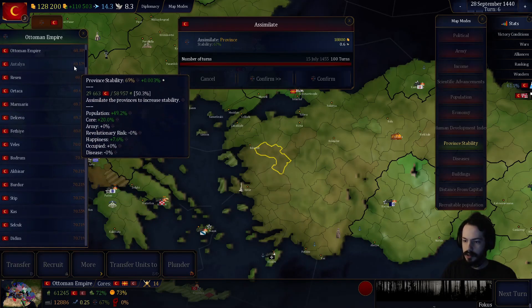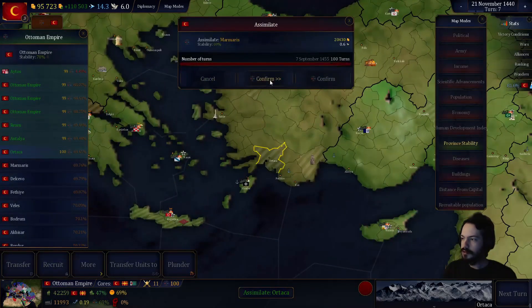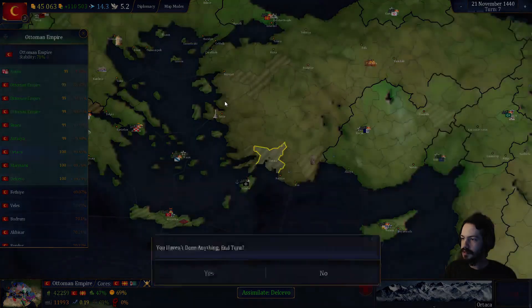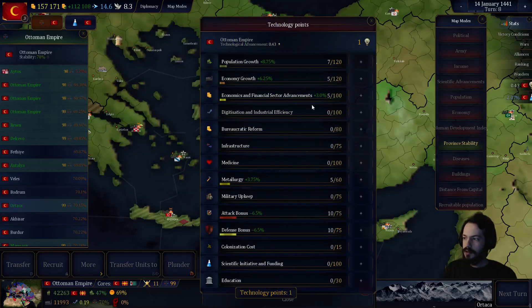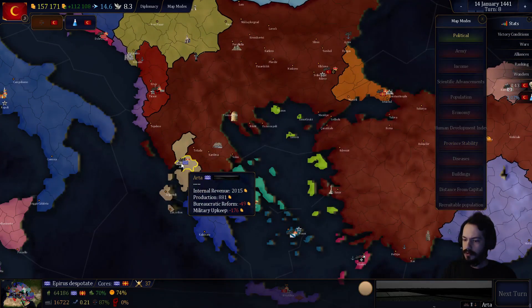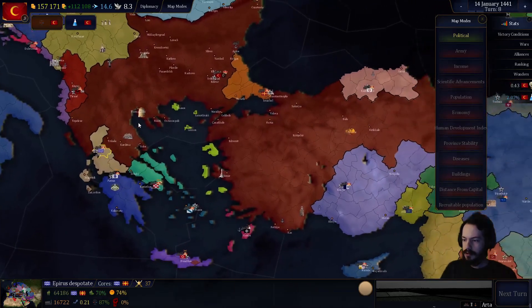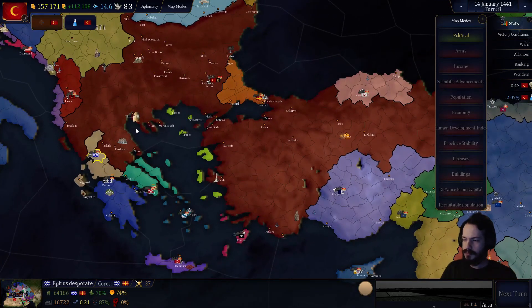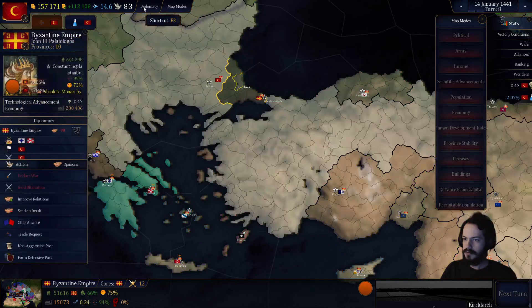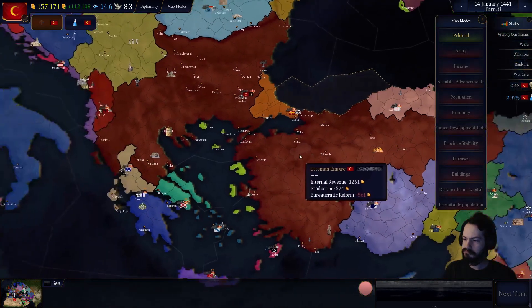I should do province ability for this stuff as well, so get this stuff up, and then I will continue things by taking over that country, I guess. And then after that, I could possibly go after the Byzantine Empire and finish them off, possibly, or that country.